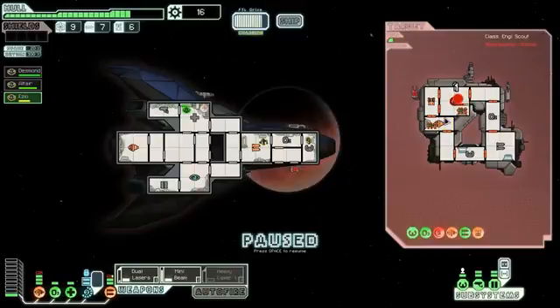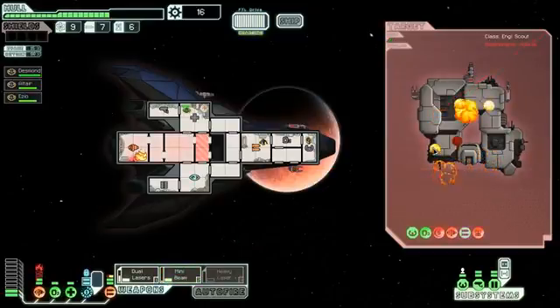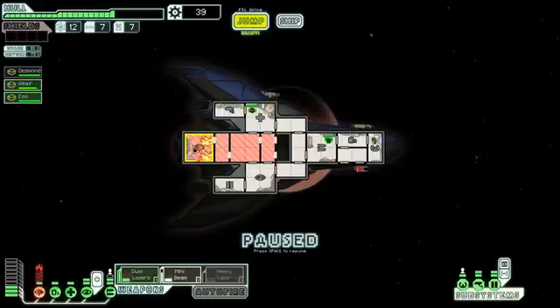We're using our dual laser and the mini beam should be ready pretty soon. We're taking a little damage but nothing too severe. I'm just gonna air this out. We shall mini beam the rest of them out of here — jerks. Air that out before the fire does damage — I'm gonna take a little damage but that's fine. Close all those doors and hopefully they'll get air before they die. Looks good — we'll be back after they repair.